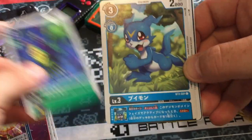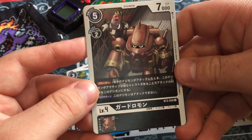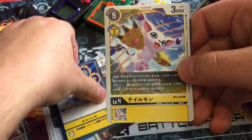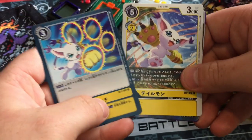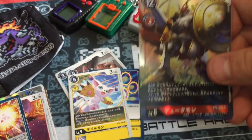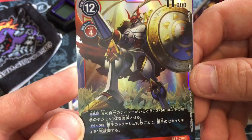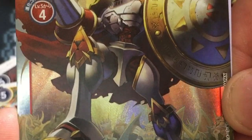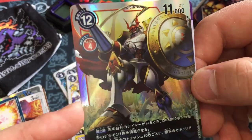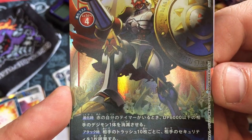Next pack: Algomon, another V-mon, Gardramon, Gatomon's Lightning Paw, Gatomon. I love it when there's a theme in the packs. Gallantmon! Yes! And that's a super rare. Look at that — all the Royal Knights in the background. That is epic, that is magnificent. What a card. Nice rainbow shiny effect. The attention to detail on these is immense.